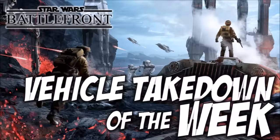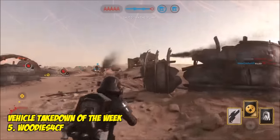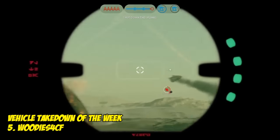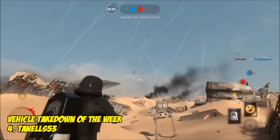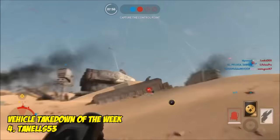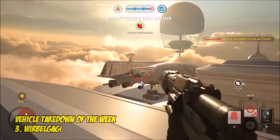Taking a break from the kills, we've got some vehicle takedowns. Number 5 comes from Woody's 4CF, who takes to the sky to pluck that speeder out of the air for a beautiful kill. Number 4, it's Tenel's 53, and again that is a beautiful jump shot with the pulse cannon to take down another speeder.